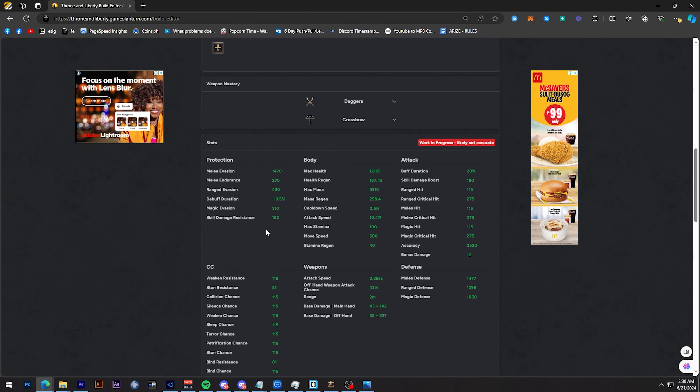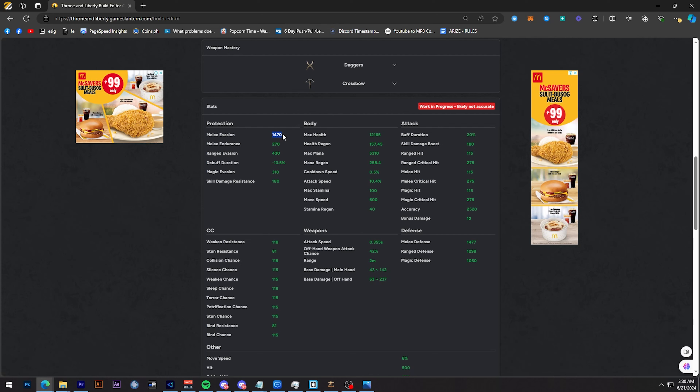Looking at your stats, you're chunky on melee evasion — a high value of 1470 at the start. Not a lot of people are going to have a lot of hit, so this build is going to be really good to counter melee classes. Crossbow is not a long-range class — you are a mid-to-close range class. In the current KR version it's very tanky, with the majority of the server playing tank: SNS Greatsword, SNS Dagger, SNS — that's why melee evasion would be really good.